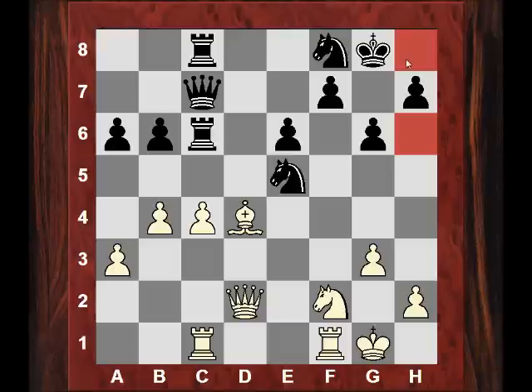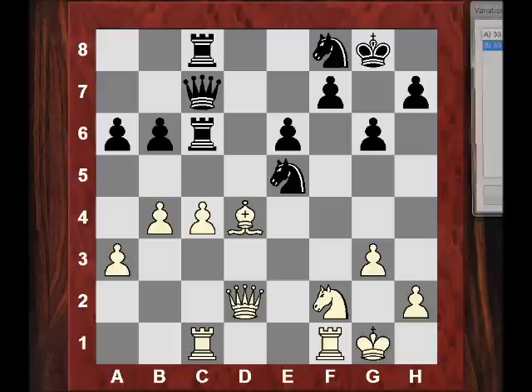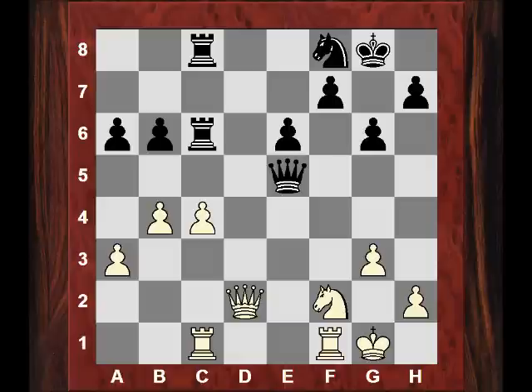You might think with the dark squares weak, the last thing you want to do is give up your dark square bishop — surely the exploitation of these dark squares will be with this dark square bishop. Actually that's not always the case. The very forcing move Bxe5, voluntarily giving up the dark square bishop, is played. Because now with the queen on e5, it's a great tempo gainer for a very aggressive knight move — Ng4. And it becomes clearer now what the point of this is.